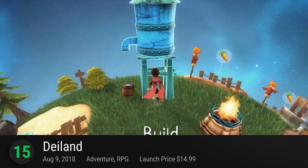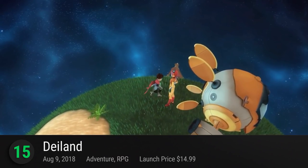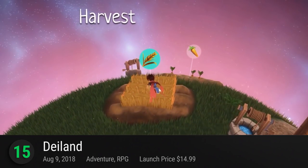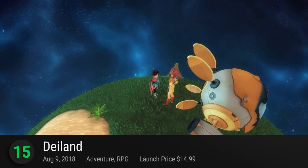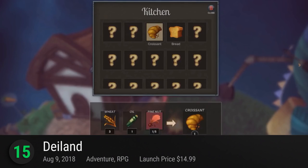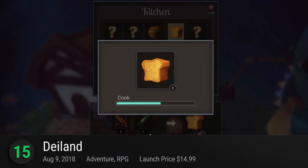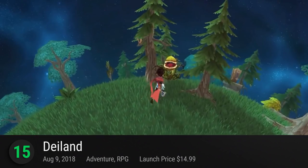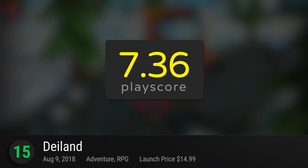Number 15: Dayland — a single-player adventure RPG from Chibig. The world is your playground as you take the form of a little prince traveling amongst the stars. Rule over your own planet, make it your home, and transform it into a unique place. It's heavily focused on sandbox elements making every experience noteworthy and endless. Craft tools, cook food, brew potions, and create items. With over 100 quests and 12 playable characters to choose from, you won't be leaving your little planet anytime soon. It receives a playscore of 7.36.